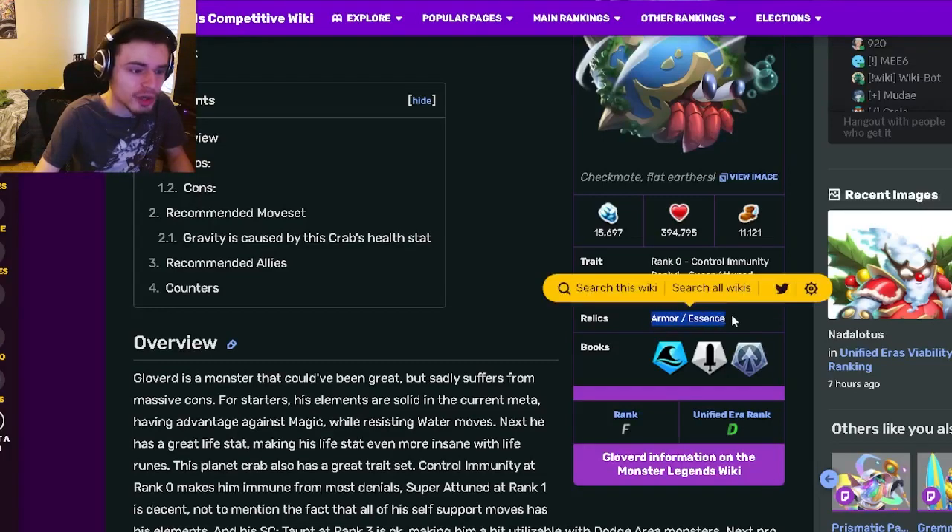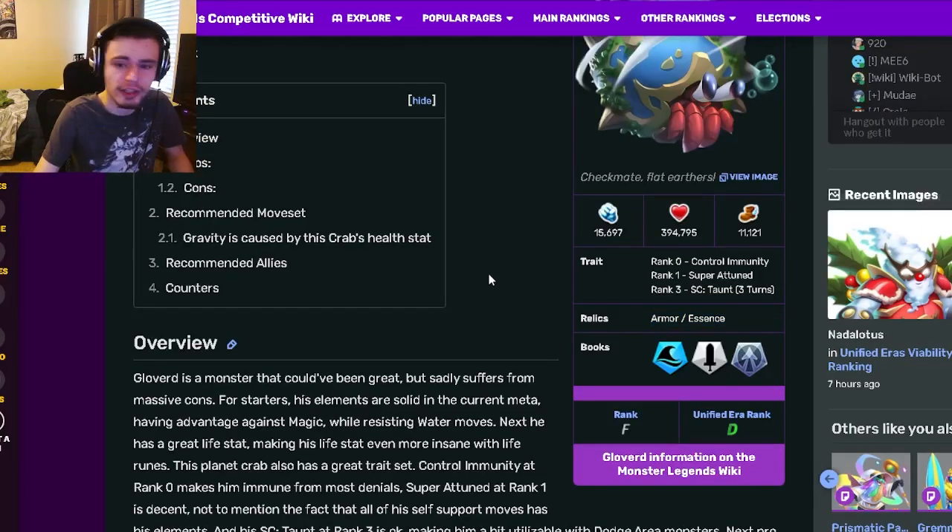And then his relics are Armor and Essence, which are also pretty amazing. Those are really good relics for a tank.